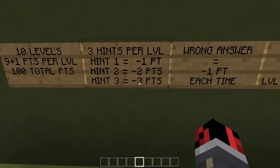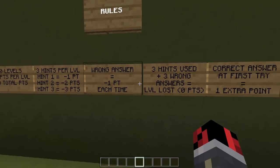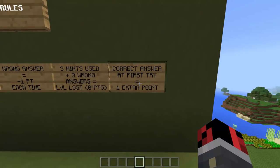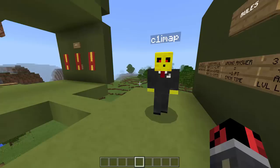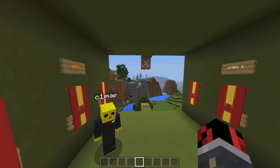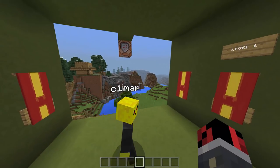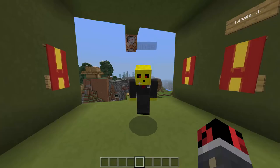For the second hint, 2 points, and for the third hint you lose 3 points out of those 9 total points. If you give a wrong answer you will also lose 1 point each time. Basically if you use all 3 hints and gave 3 wrong answers, you will lose the level. If you give a correct answer at the first try you will get an extra point. You guys can play together with us - I will leave the answers in the description. There will be another video on Simap's channel where he decides 10 different words and I have to guess them, so make sure to check the links in the description.